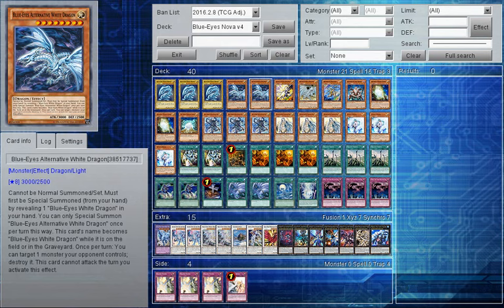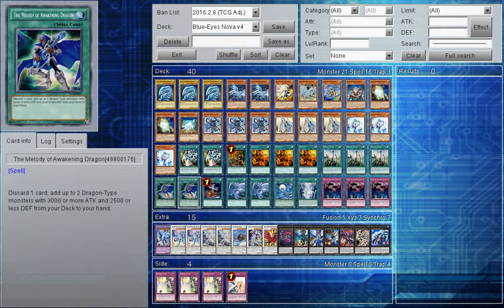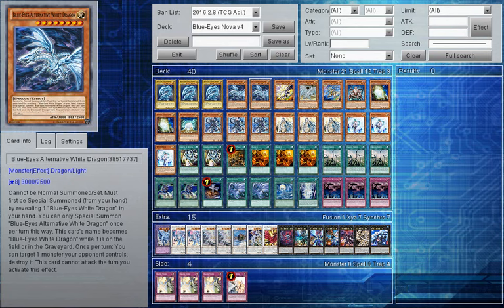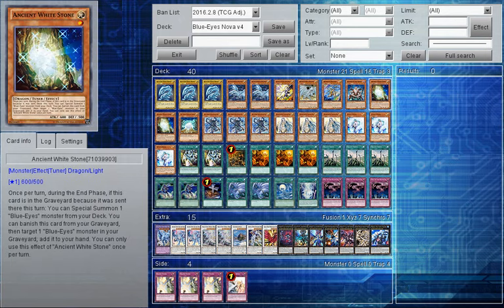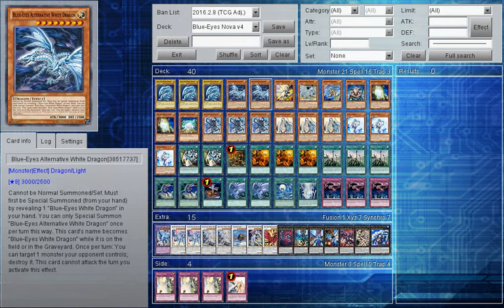Then we have two Alternative Dragons. Originally I had three, but I cut it to two because I don't want to clog with it. I have two main ways of searching for it - with the Melody of the Awakening Dragon - but it doesn't always have to be there. It is trading fodder as well, and it can be added back from my graveyard to the hand with Ancient White Stone's banishment effect. Alternative has the ability to destroy a monster your opponent controls by giving up its attack that turn, and you'd probably be using that effect when Xyz or special summoning.